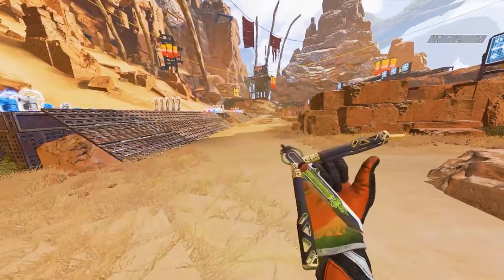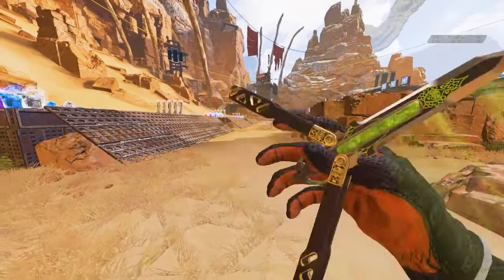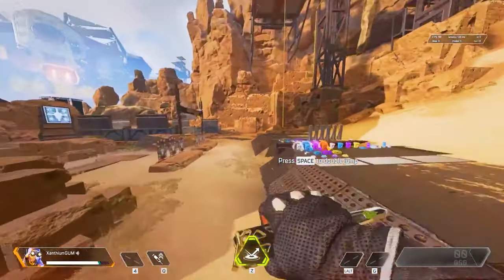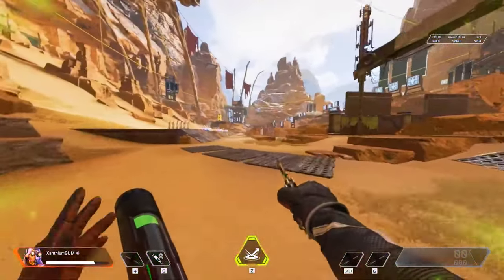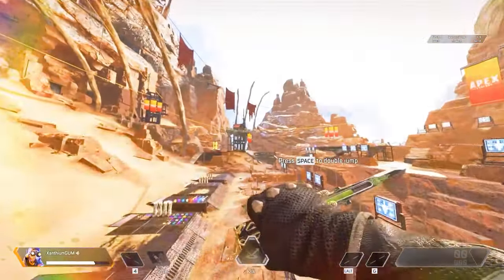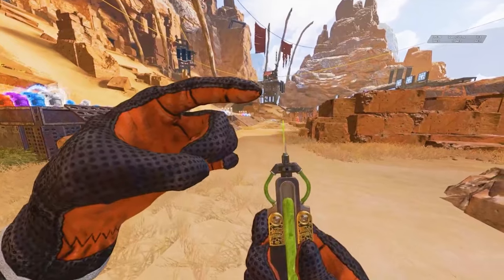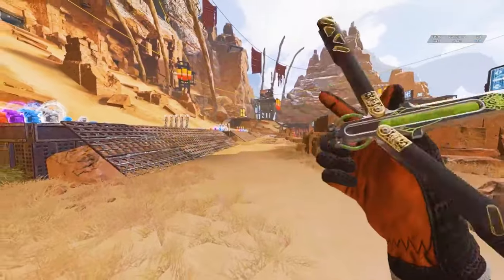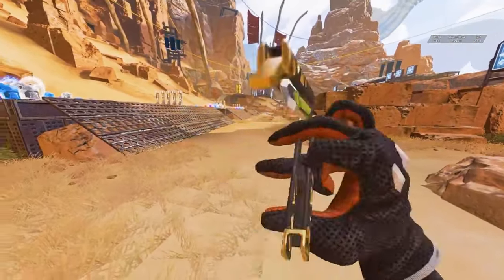Next is the butterfly knife heirloom for Octane. Unfortunately, Octane's heirloom is one of the most generic when it comes to animations, but it is one of the cleanest in the game — it doesn't take up much space on screen and fits his personality well. You get a fun animation when using his stim tactical, as he holds out the knife as if charging an enemy. The coolest animation is when Octane stabs himself in the chest and then uses both hands to make a rock-on symbol. If you could add additional inspect animations to Octane's heirloom, let me know in the comments.